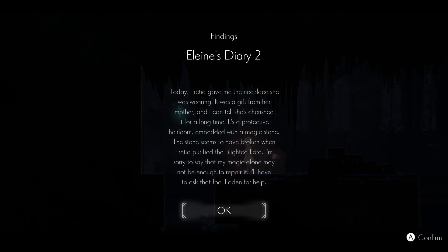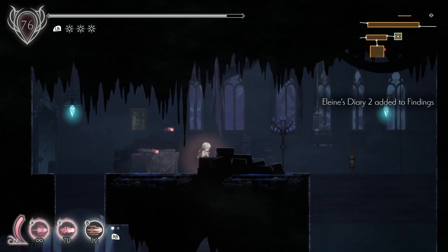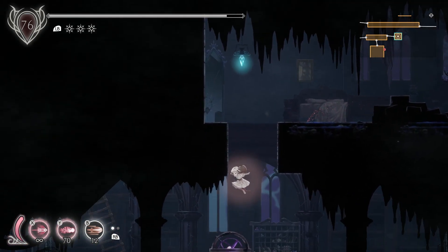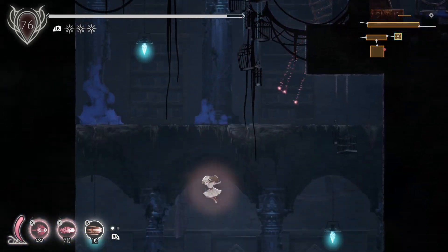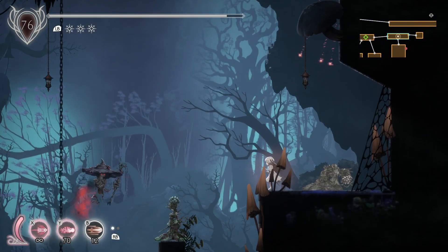Plains Diaries Two: 'Today, Frasia gave me the necklace she was wearing. It was a gift from her mother and I can tell she's cherished it for a long time. It's a protective heirloom embedded with a magic stone. The stone seems to have broken when Frasia purified the blighted lord. I'm sorry to say that my magic alone may not be able to repair it — I have to ask that fool Faden for help.' Isn't he the lord mage helping the experiments? Oh nice, we got a new buff for Lily.